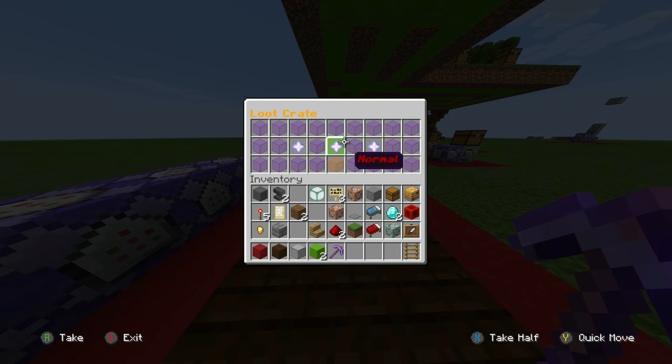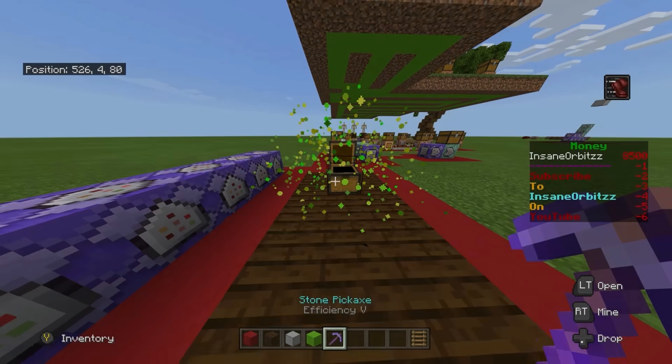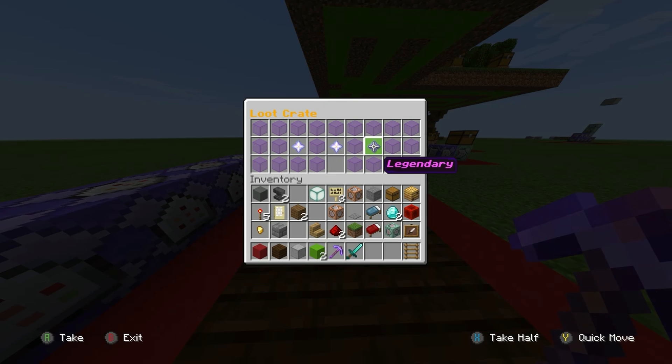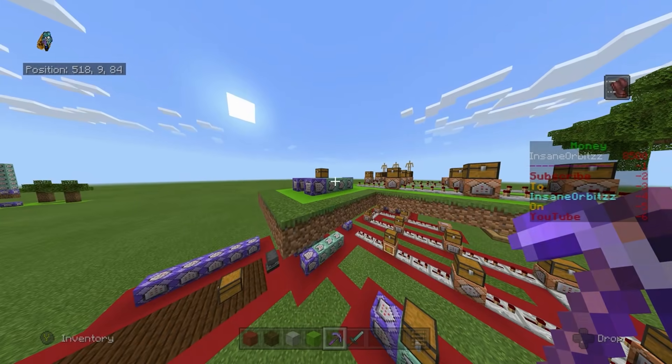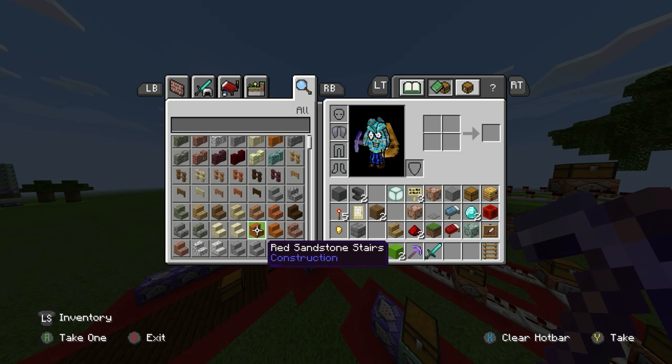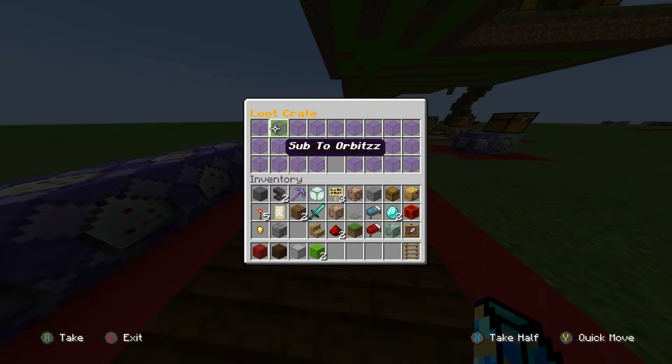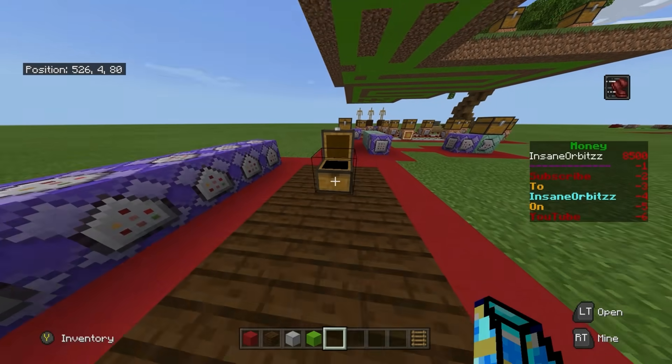If I decide to open Normal instead, it does the exact same animation — because I just cloned the chest around — and the same particles come out, which you can also change. It says Normal chest and I get an epic diamond sword. Legendary isn't set up today since I only did two to keep the video from being too long. You can see it's called Loot Crate — you literally just name the chest in an anvil, place it down, and it will show that name.